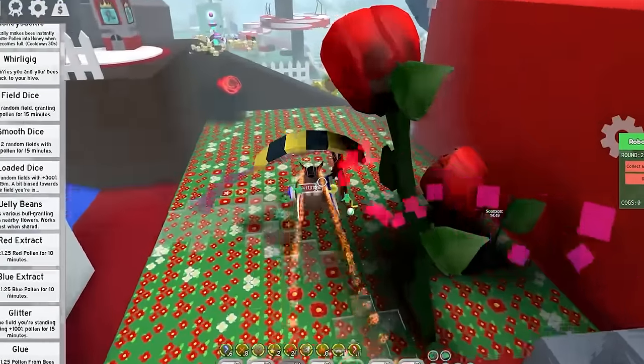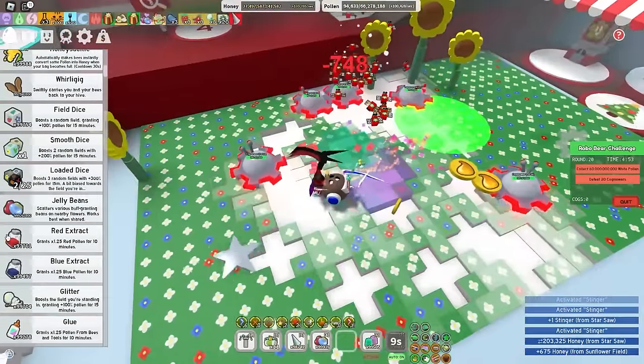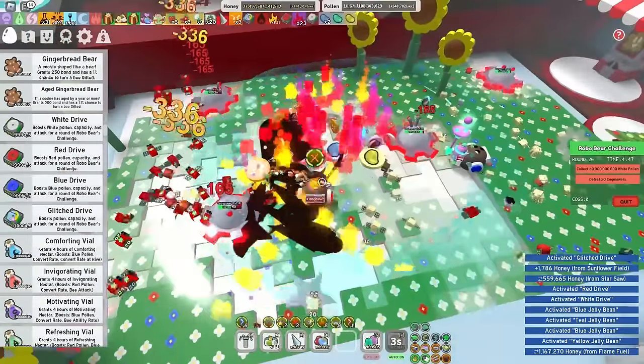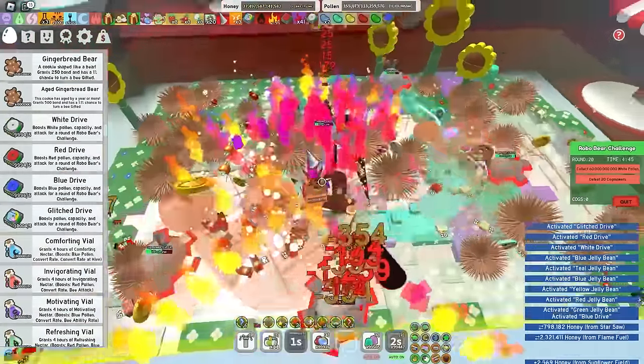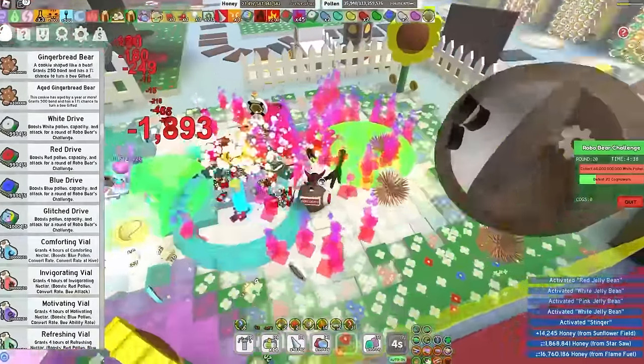First of all, I'm gonna kill all of the cog mowers, and then I'm obviously gonna get all the pollen done over in dandelion — should be simple enough. Pop glow drive, red drive — that's all I really need. White drive as well, because why not? And blue drive for funsies. Please, cog mowers, die. I've been at this for too long. That is a lot of damage. All the idiots here in Sunflower are dead.